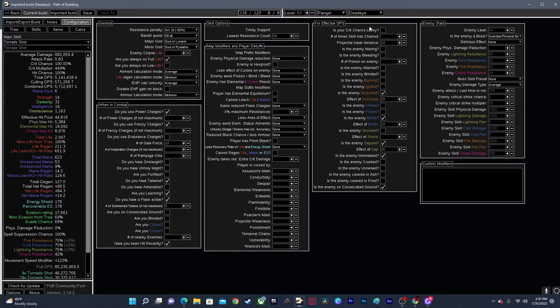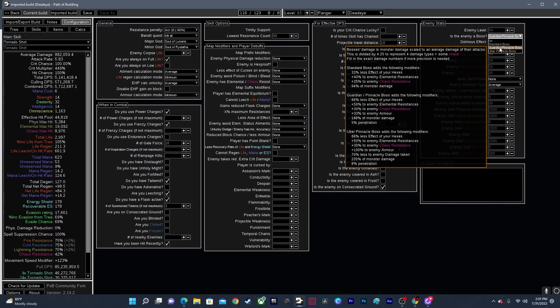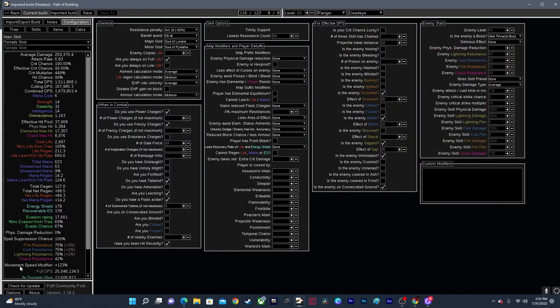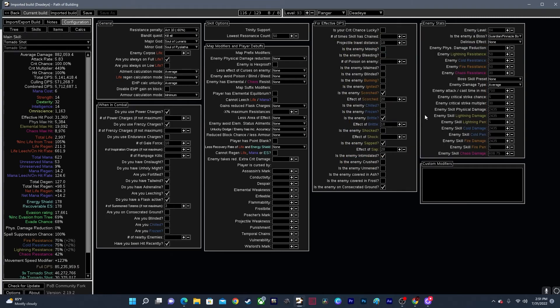Over here you've got Effective DPS — more modifiers that will add to your damage, all very dependent on what kind of build you're playing. Over here is Enemy Stats — one thing you do have to be aware of is the Guardian/Pinnacle Boss setting. These are all the main bosses like Maven and Sirus. If you have that checked, it'll give you a general idea of maximum damage you can do against uber pinnacle bosses. However, there's also a way in the Atlas skill tree to make bosses even harder, and that drops it down a lot — to about 25 million, or 1.6 million per arrow. I usually keep it on the regular pinnacle boss setting as it gives a good general idea of what you're facing.